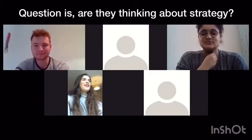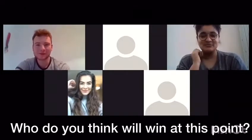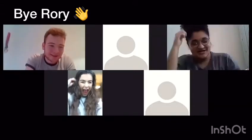One, two, three, four, five, six, seven, eight, nine, 10, 11, 12, 13, 14, 15, 16, 17, 18, 19, 20, 21. All right, Rory's out. Shona will start — it's between Shona and Laura.